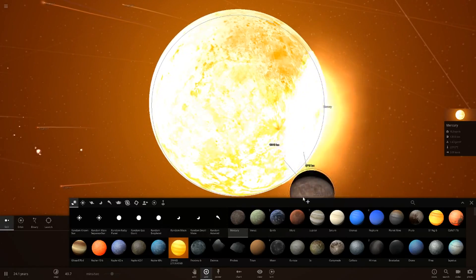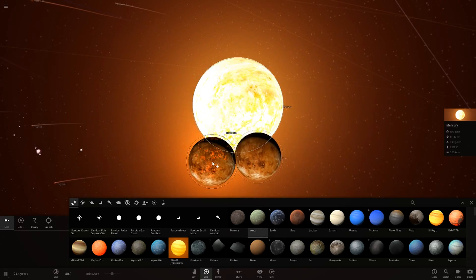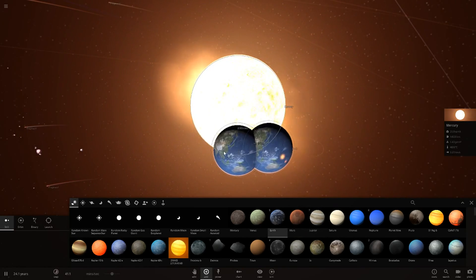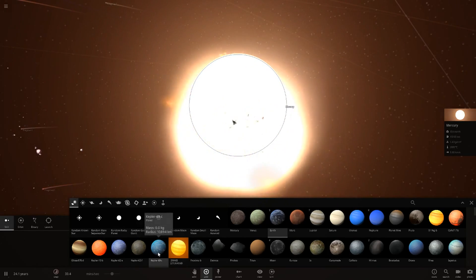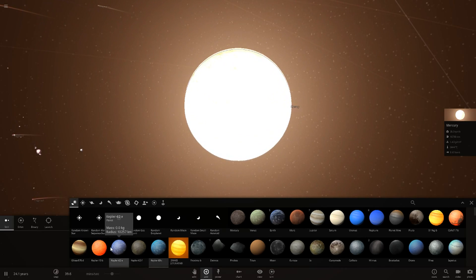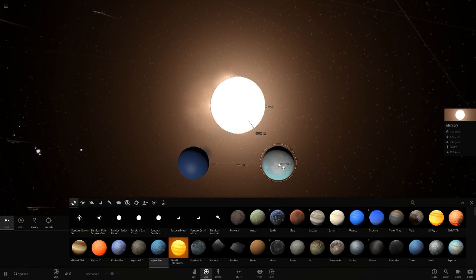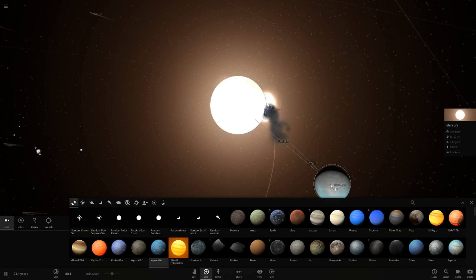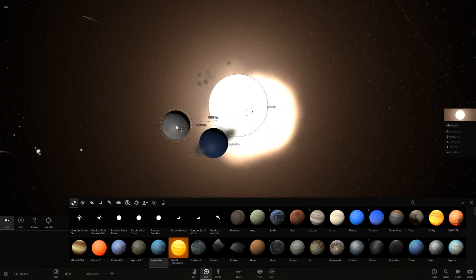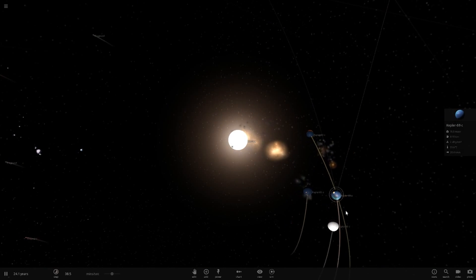We're nowhere near being able to eat Planet Nine yet, so let's throw in a few Venuses and some Mars as well, then continue eating Earths. We can also eat some of the Kepler planets — Kepler 69c is the largest. These things spin pretty quick and actually get torn up by the Roche limit, which is a cool different way of destroying things.